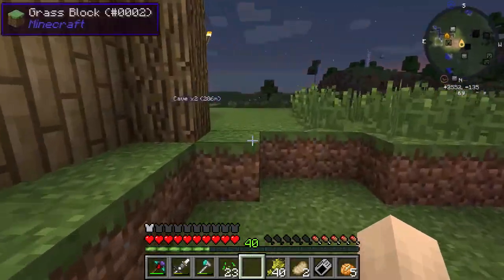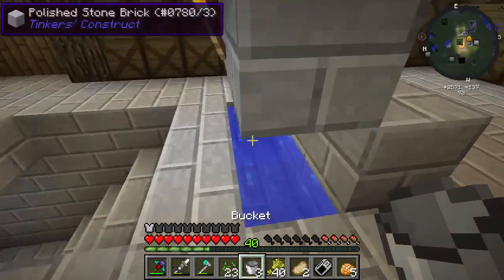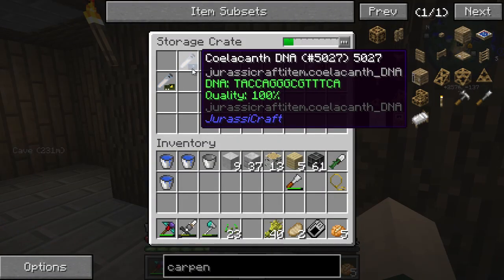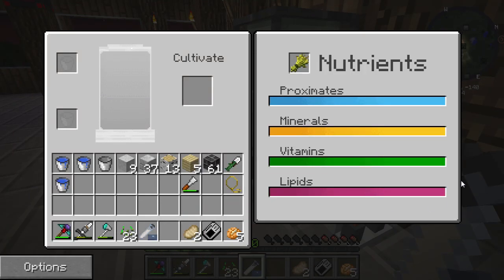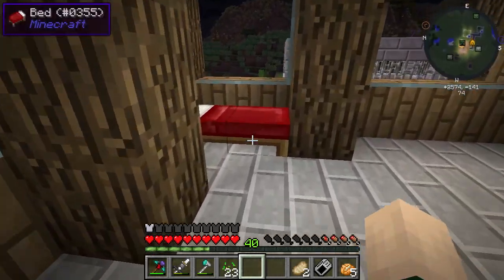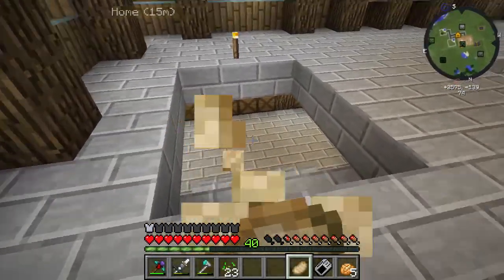We also need to get ourselves three more buckets of water. Let's choose which dinosaur we want to do today. We could do an underwater one - I think this guy, the koalknith, is going to need a water environment. If we fill that guy up - please be enough lipids - oh thank god, just enough - we place that to cultivate. Now we're going to go ahead and make ourselves a water enclosure.